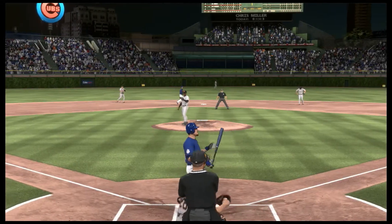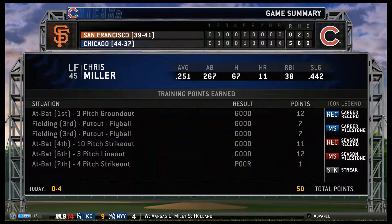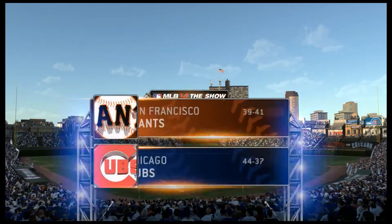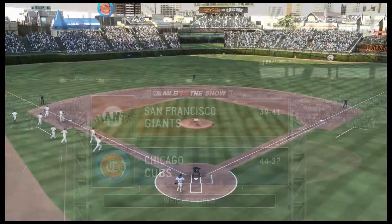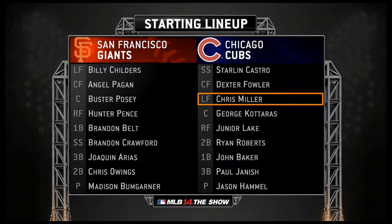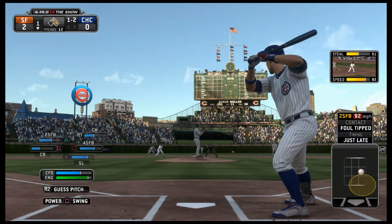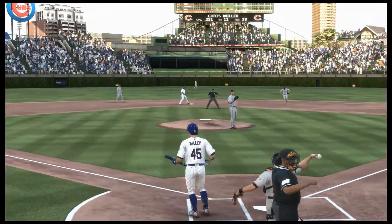Swing and a miss on the fastball that time — out number two. A good look there at the familiar ivy-covered walls of Wrigley Field on the north side of Chicago. Before we progress any further, let's have a quick look at our two starting lineups for tonight. Swing and a miss on the slider and that's out number one.